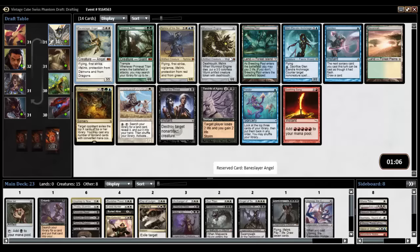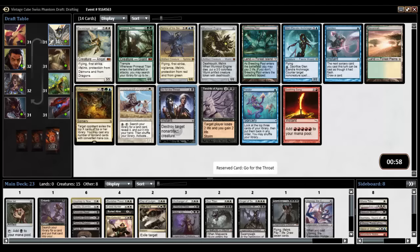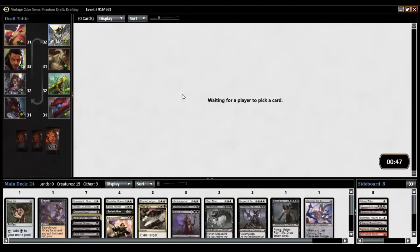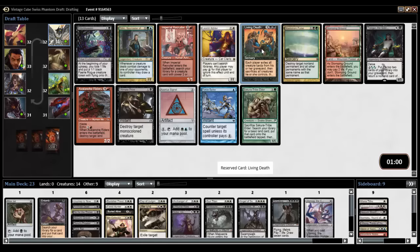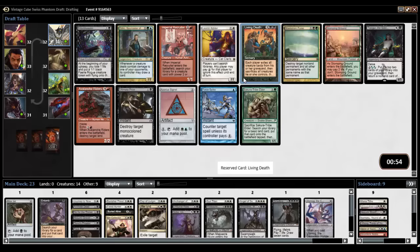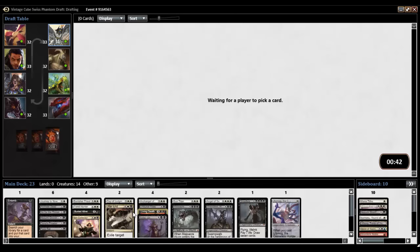Bane's Lair. Worm Coil. Go for the Throat. I feel like I just have my reanimation targets — I don't need Bane's Lair. I need removal. Let's take Go for the Throat, and let's cut Thalia. Bitterblossom, Leonin Arbiter, Living Death — yes please. Each player exiles — it's a board wipe, and then all the creatures come back. Oh, there's an Ultimate Price too. I'm going to take Living Death. Of course I'm going to take Living Death. Mox Jet is a land, so let's just remember to put that back in.